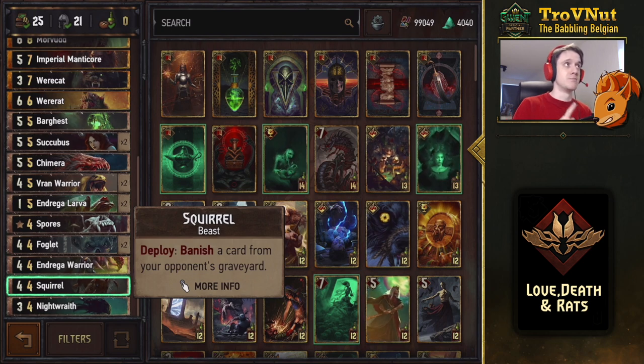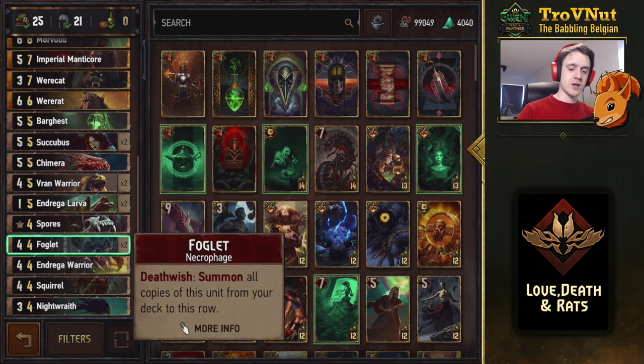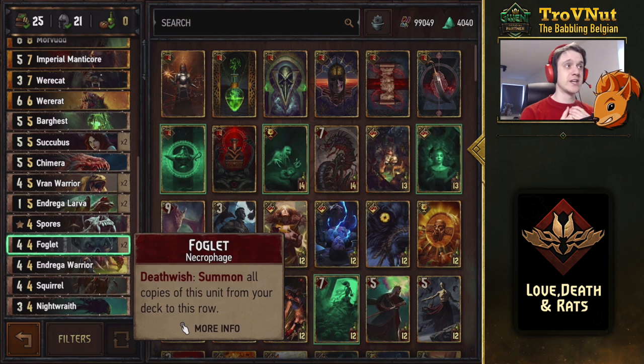The Andrega Warrior consumes his adjacent units and you spawn a drone for each insectoid consumed — we won't be doing that, but Andrega Warrior is a good double consume and we'll definitely need those to get the most out of our succubi. Foglet is also a very good way of thinning your deck — four power, and when he dies he summons a copy from the deck, effectively playing for eight points for four provisions.